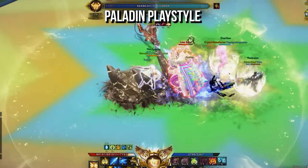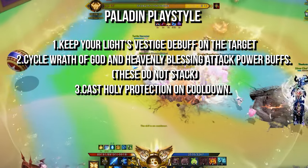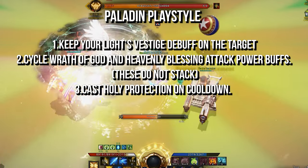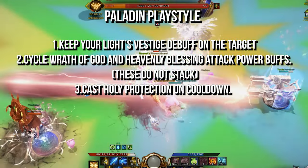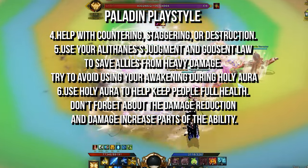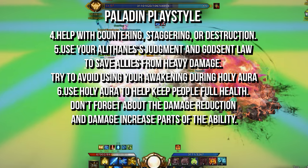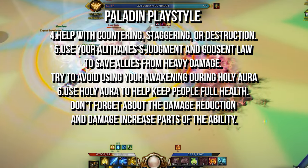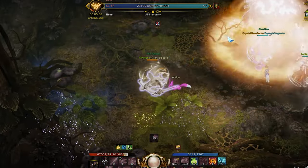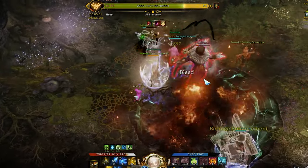The basics of Paladin playstyle are simple, and you improve by better managing your buffs and reacting to your group and the boss. There are 6 things to keep in mind: keep your Light's Vestige debuff on the target; cycle Wrath of God and Heavenly Blessings attack power buffs without letting them overlap; cast Holy Protection on cooldown — even if it doesn't block damage, you'll get value from healing and removing debuffs; help with land encounters, staggering, or destruction; use Alathane's Judgment and God Sent Law to save allies from heavy damage; and try to avoid using your Awakening during Holy Aura since you don't generate identity while it's active. Use Holy Aura to keep people at full health, but don't forget the damage reduction and damage increase components.